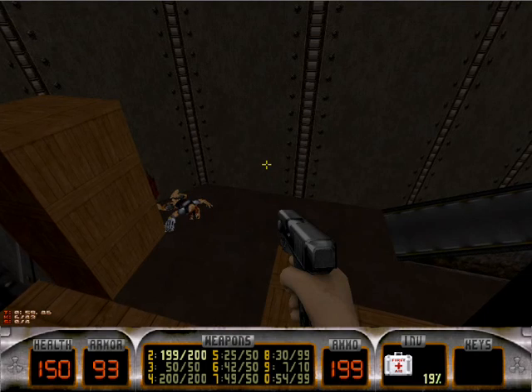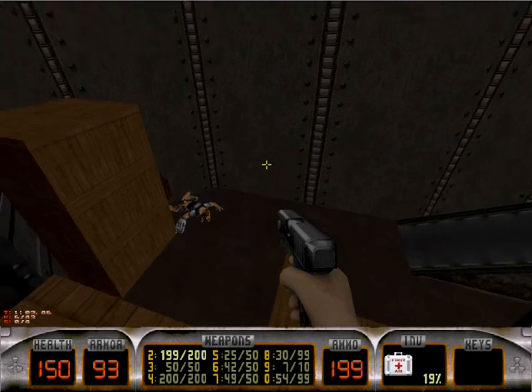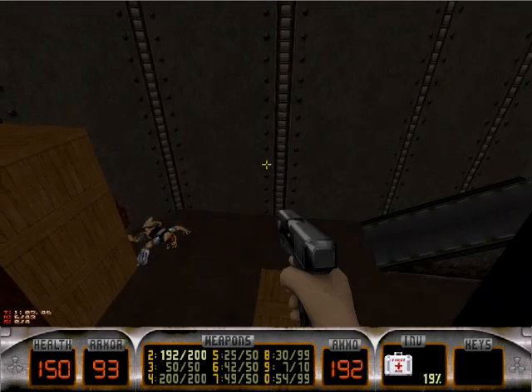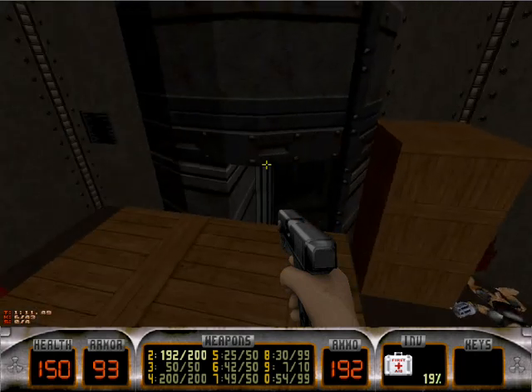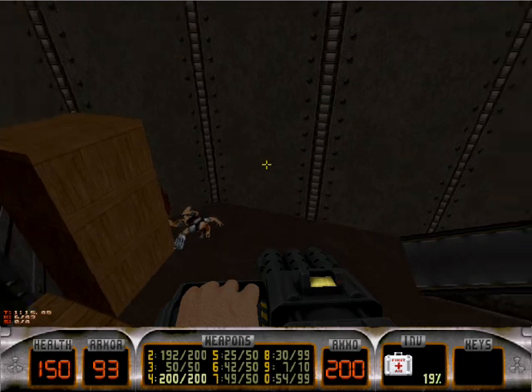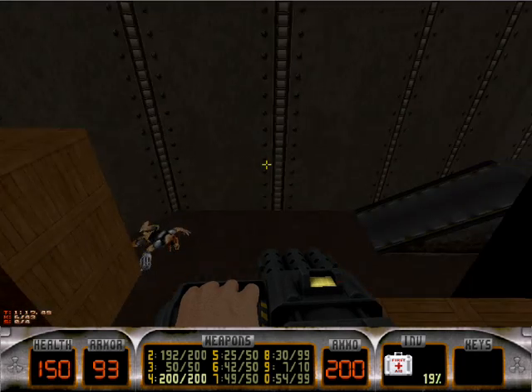Now, in the Xbox Live Edition — or Xbox Live Arcade Edition of Duke 3D — down here somewhere, I believe, is a button, and it only shows up on Cooperative. This will take you past this next area. Why is this important? Well, you'll see in just a moment. Without it, you would be stuck here forever.